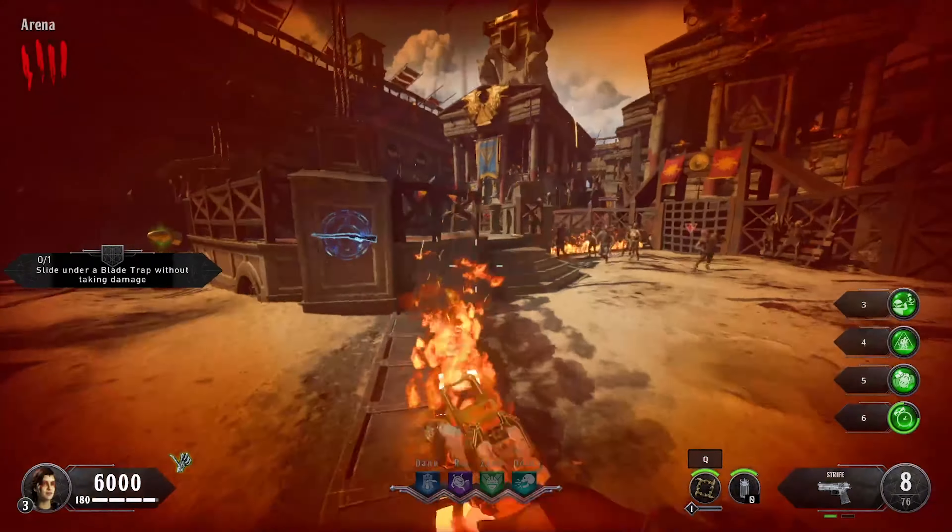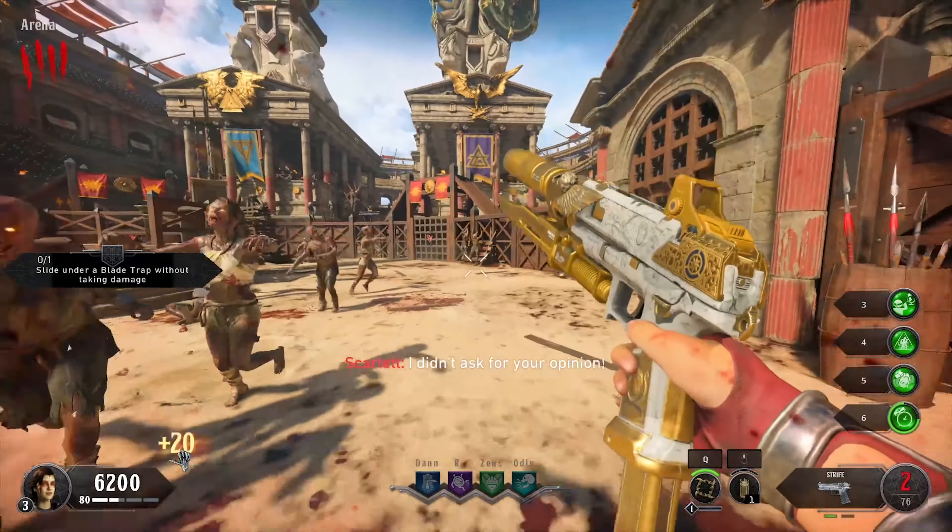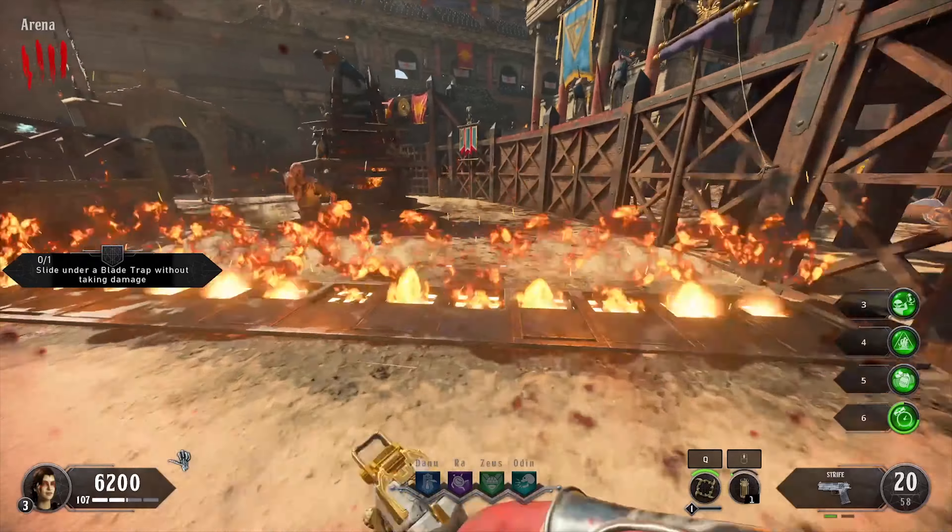The all-time biggest problem with IX is the lack of space to train. The map gets held back even more when you find out that the fire trap ruins the one good location to train on the map in the center arena.